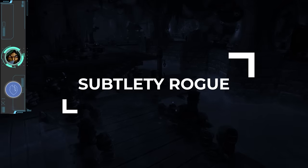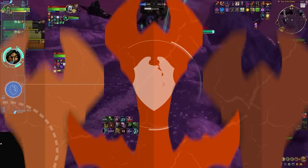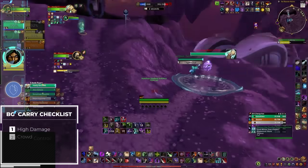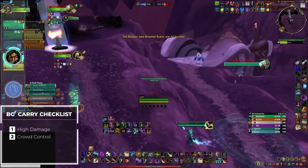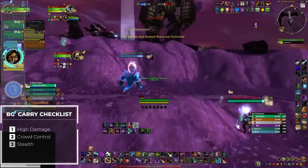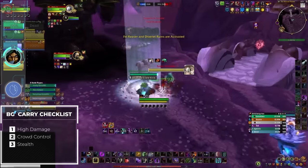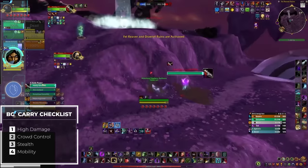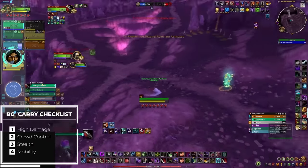To start with, let's have a look at Sub Rogue, a class that's been S tier in battlegrounds since 2005, as they check every criteria of a hard carry. This is because they have high burst damage, allowing them to kill players on their own, excellent utility and control to solo objectives and enable teammates, stealth to travel around the map freely, and strong mobility to tie it all together, resulting in them always being in the right place at the right time.